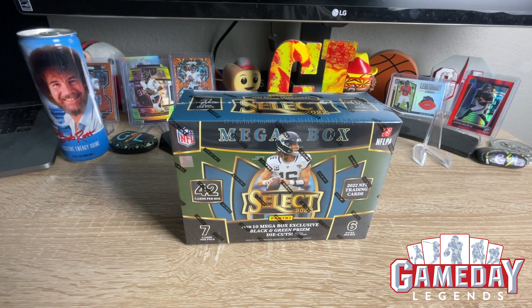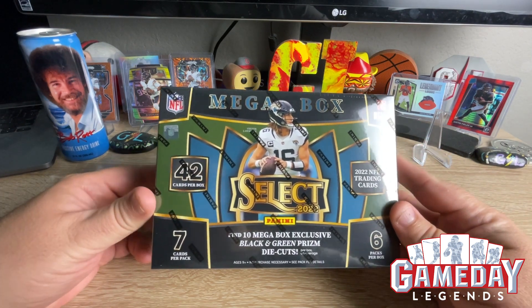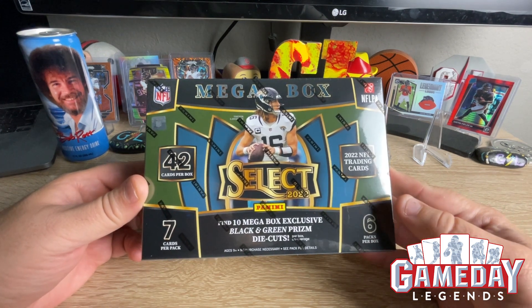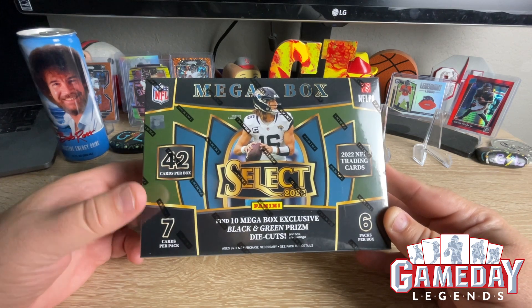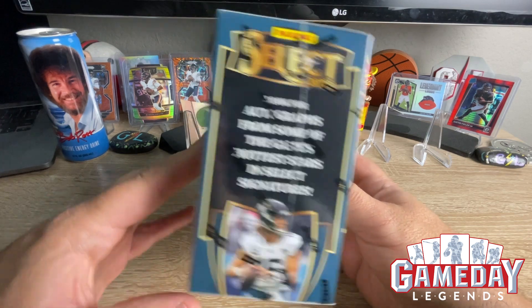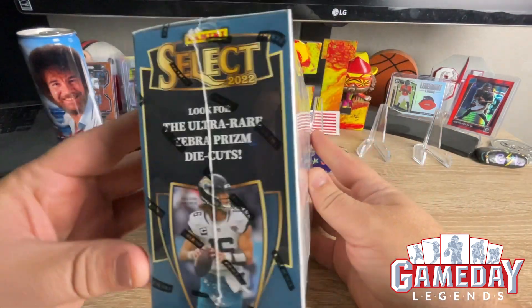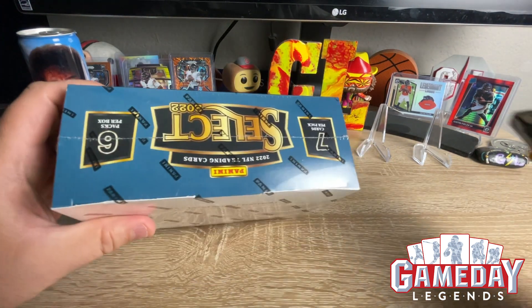Right now we are going to open up this Megabox, see what we can get, see if our luck can continue with the Zebra Hunt — we did pull a Zebra the other day, a Trey Lance. We are going to be finding 10 Megabox exclusive black and green Prism die cuts. We're going to get 7 cards per pack, 6 packs. You can also look for some autographs. Here is everything you can get on the back. And look for that Ultra Rare Zebra die cut.